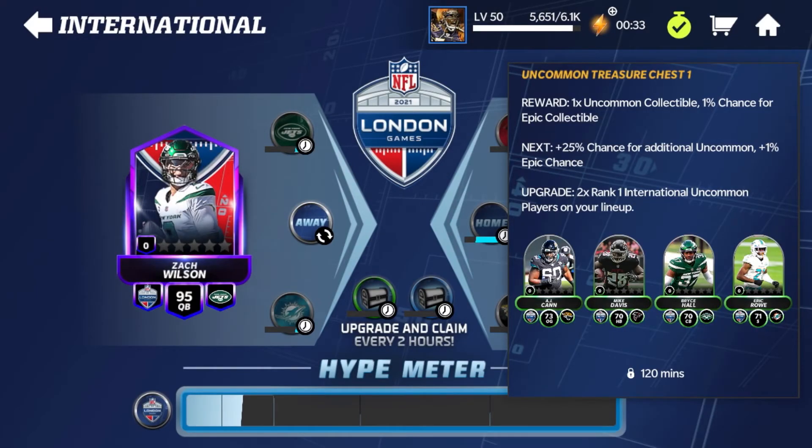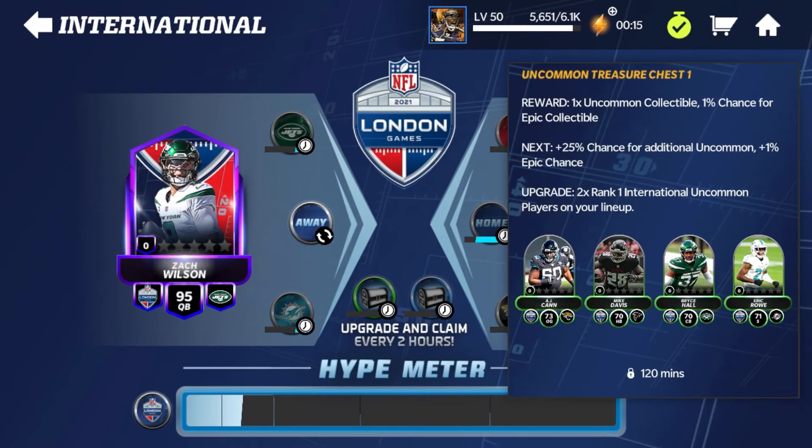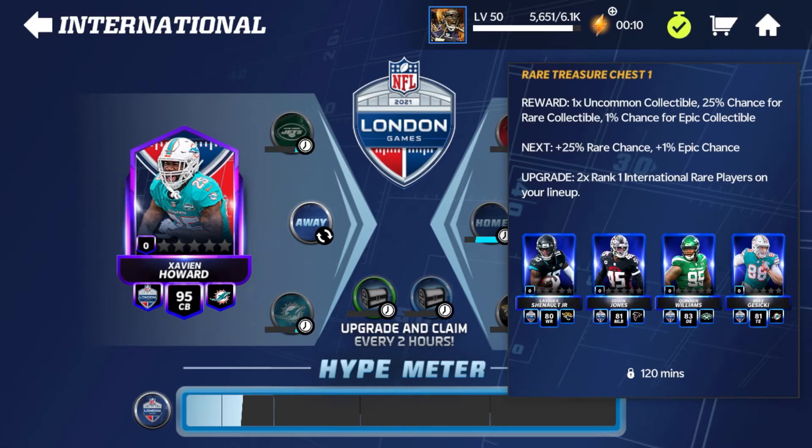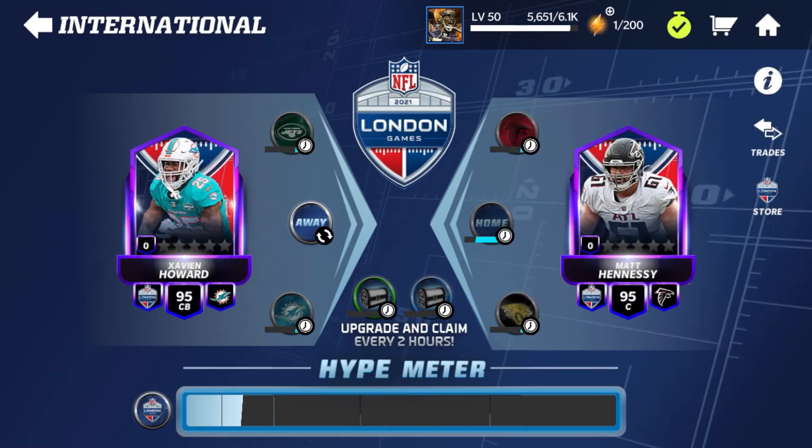You can actually upgrade your treasure chest. It says upgrade to rank one — international uncommon players on your lineup. So if you get two of those four uncommons onto your lineup you're going to be able to upgrade this uncommon treasure chest. I probably should be doing that — I haven't done that yet. Similarly, for the rare chest, if you have two rank-one international rare players on your lineup you'll get an upgraded version that gives a higher chance at more collectibles.